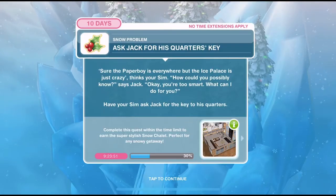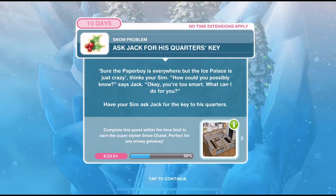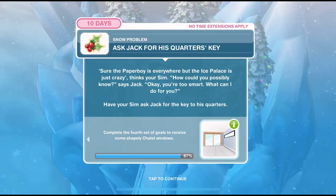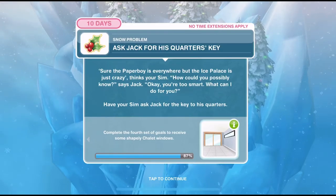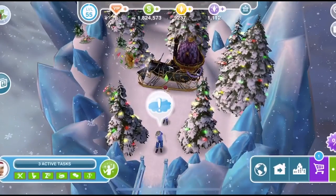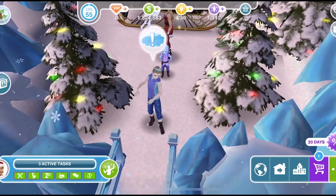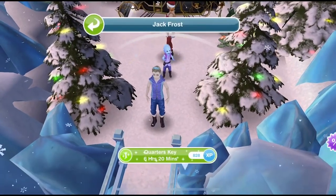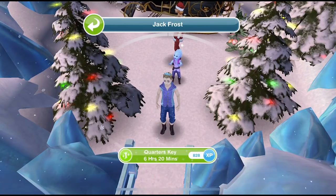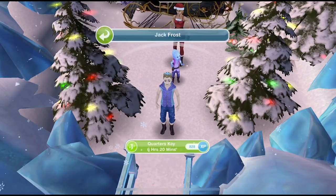Now we need to ask Jack for his quarters key. The paper boy is everywhere but the ice palace is just crazy, thinks your sim. 'How could you possibly know?' says Jack. 'You're too smart — what can I do for you?' Have your sim ask Jack for the key to his quarters. We now have Jack — I love Jack, look at him. Let's click on him, and quarters key is six hours and twenty minutes.